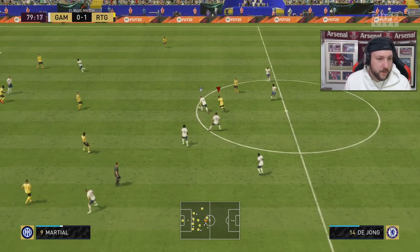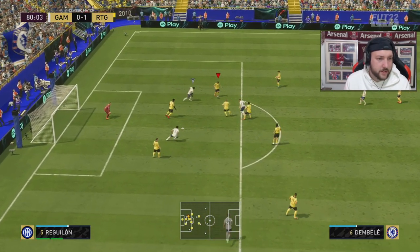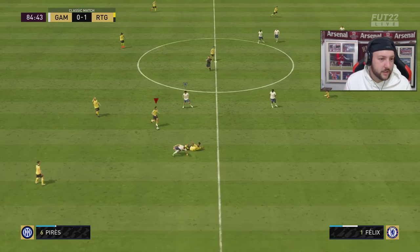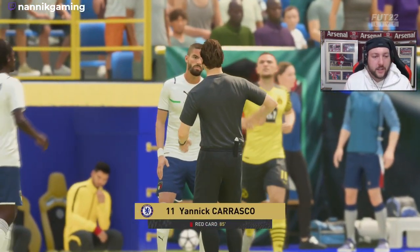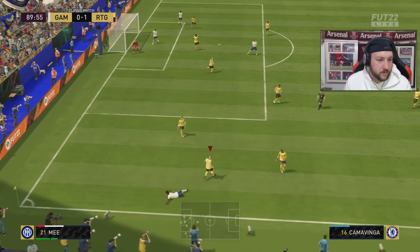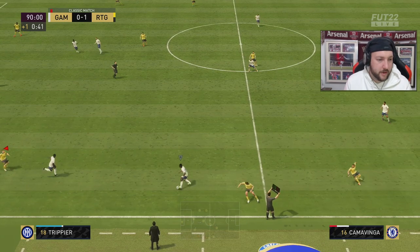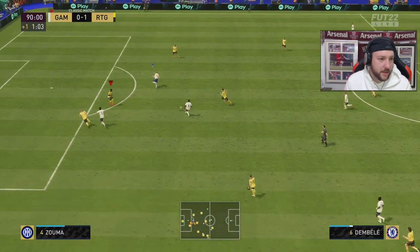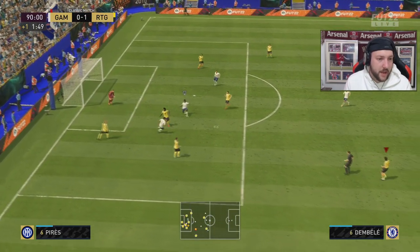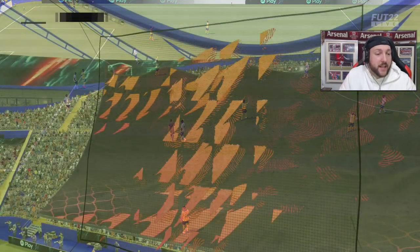His passes are now starting to go wayward because he's tired. Stamina is so important this year — it will really punish you if you have low stamina players. There's a red card — Frasco's got a straight red, starting to lose his head, can't deal with Perez's control in midfield. He's slide tackling left, right and center. Good tackle from Camavinga. Talking about stamina and acceleration — you could really see at the end that Perez was quite tired.